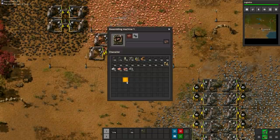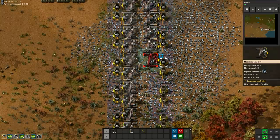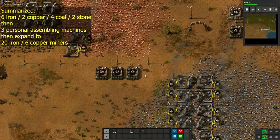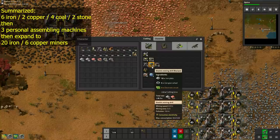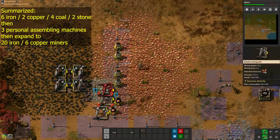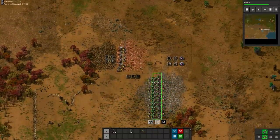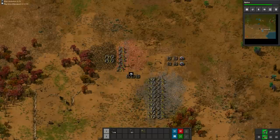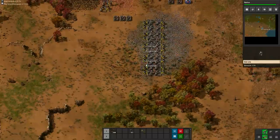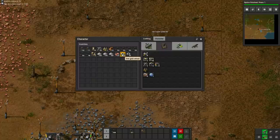Our next goal is to expand to 20 miners on iron and 6 miners on copper, again with 25 coal in each new furnace. After you have 20 miners on iron and 6 miners on copper, refill the first 10 iron miners with 25 coal each. Now we'll prepare to go on a little trip, but first we need to refill the science setup. Put 50 copper and 50 iron gears in each red science assembler.